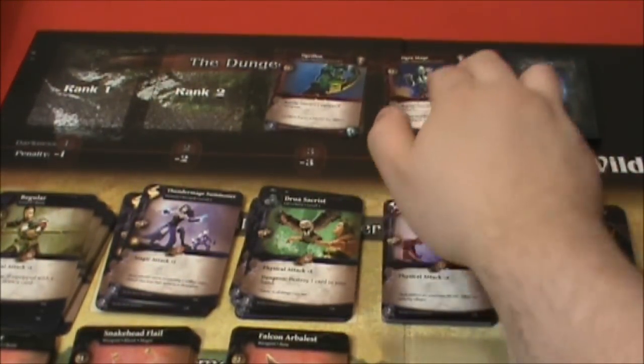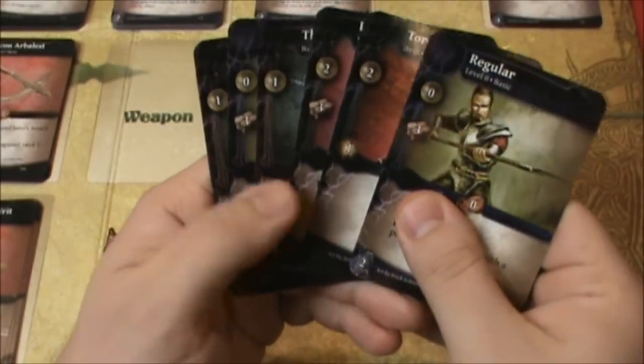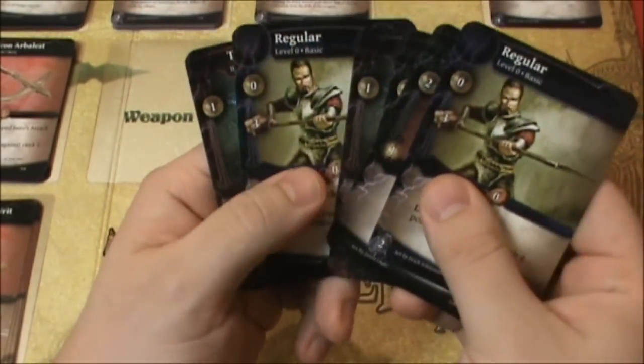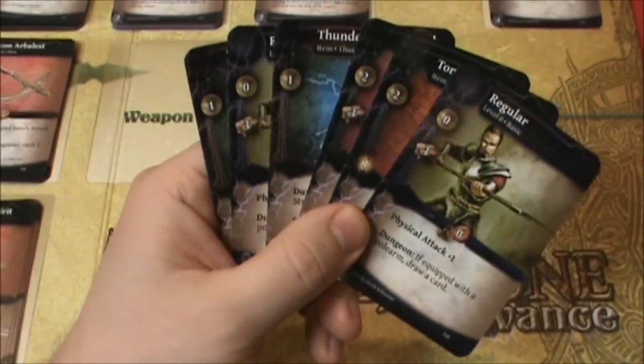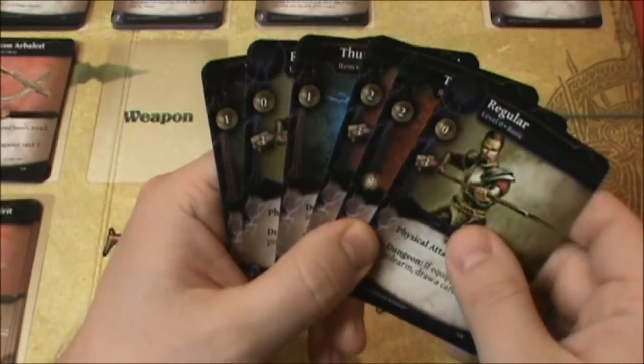So we've got some powerful enemies coming out already. We've started the new round. I still just don't have enough attack power to do much about those monsters, so we need to continue to gather more resources. Six gold.